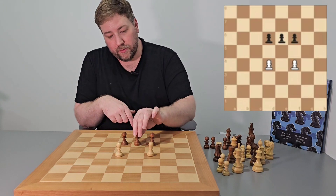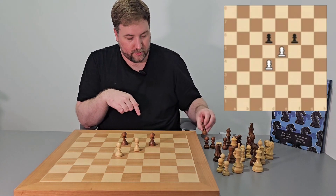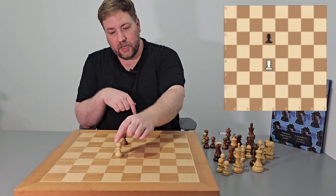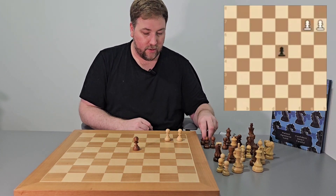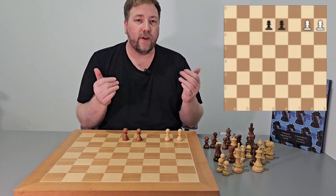For example, if I move the pawn forward and the opponent captures one point of material, then I capture one point, they capture one point, and I capture one point — we have both gained two points of material each. That's a fair trade.